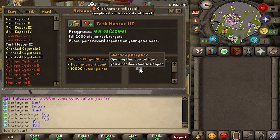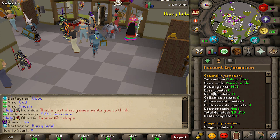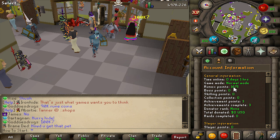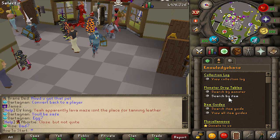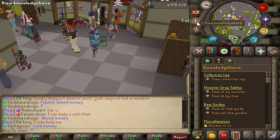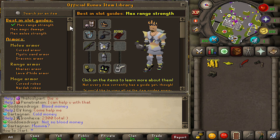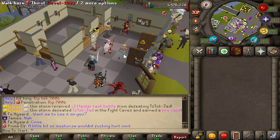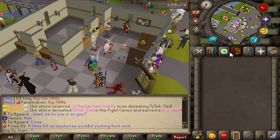You can get a free chaotic mystery box after you kill 2,000 slayer task targets — which sounds like a lot, but when you're doing those easy tasks this will fill up very quickly. Every now and then just open up the achievement interface and collect all your rewards by clicking this button. The account information tab will show you all the different points and stuff you have — pay attention to your Runex points because you're probably going to buy some of your first upgrades with these. The knowledge base also has a lot of great stuff including drop tables, and you can search for specific items to see which NPCs drop those. If you're ever confused about what gear to upgrade to next, there's a knowledge database and item database that can give you a good idea.